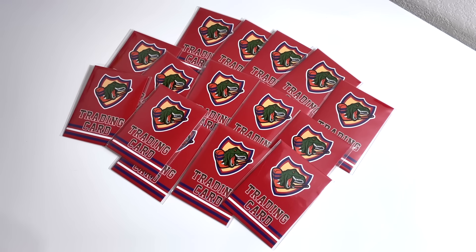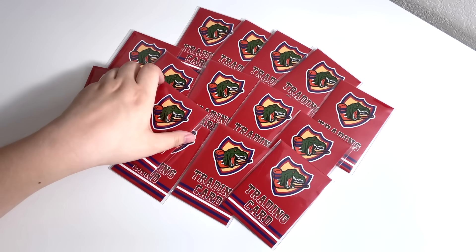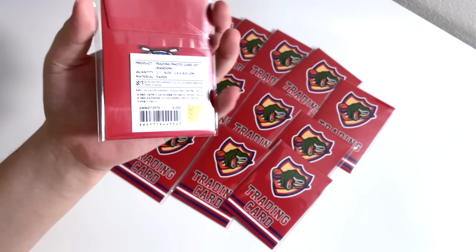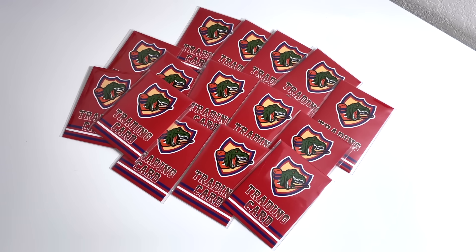Hi everyone, welcome back to the channel. Today I'm unboxing 90s Love trading cards. They released these a few months ago — I mentioned this in my Make a Wish hollow card set haul. I was super annoyed because they released these trading card packs for 90s Love unit with two random cards each, and they were 5,000 yen and random, but for Make a Wish unit they just released the whole set you could purchase. It's fun because they wanted a trading card concept since it was a sporty theme, but it's super frustrating because it's harder for us to get the cards we collect.